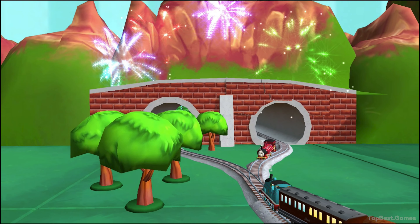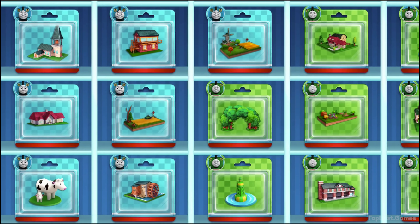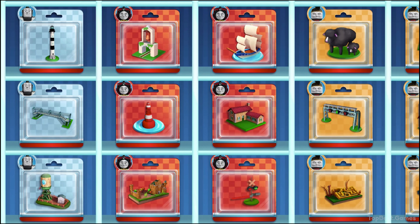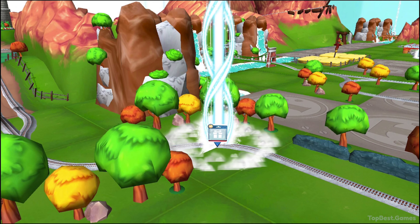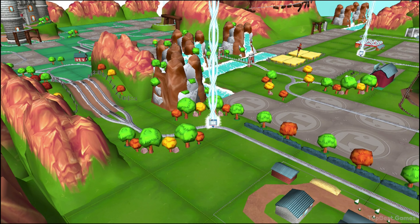Your engine had such a good time! Choose a new surprise pack! Follow the beam of light to find your surprise pack! Help your engine avoid the rocks in the wild waterslide at Waterslide Mountain!